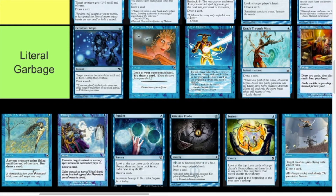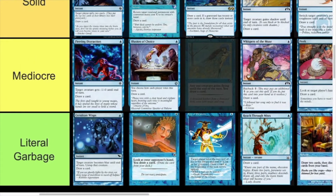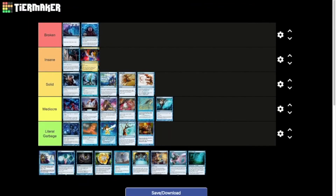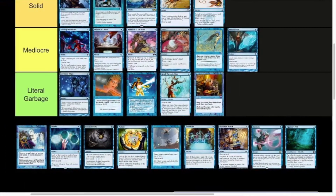Cloak of Feathers — one mana, gives any one creature flying, draw a card. I reckon this is also Mediocre tier. If you're a creature deck, it's quite good giving a creature flying to get over for extra damage and drawing a card. But it is sorcery speed and not really going to see any play outside of creature decks. Solid in a creature-based deck — fly over on your turn and replace itself — but outside of that, not so much playable.